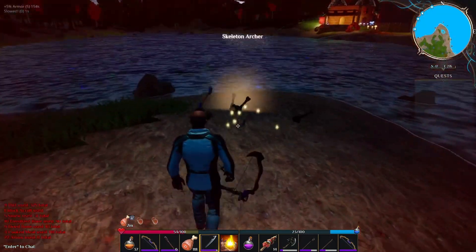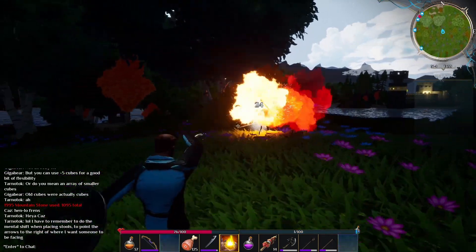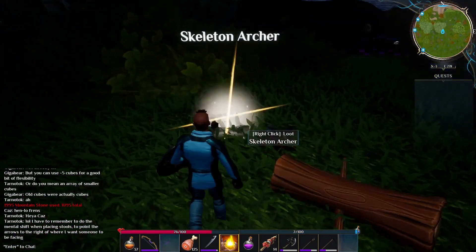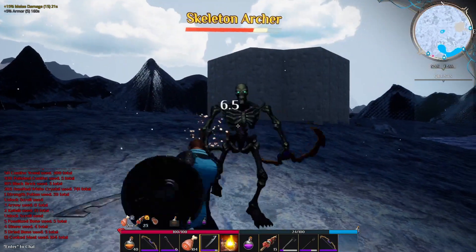From skeleton archers you can actually get wood bow drops — I myself have quite the collection of wooden bows piling up. You'll also be able to collect some ammo from the skeletons, which is pretty awesome. I know that I've needed to stock up on arrows for a very long time.